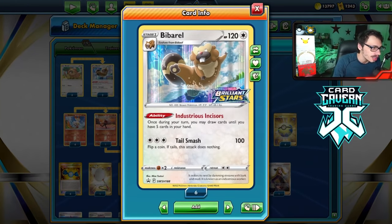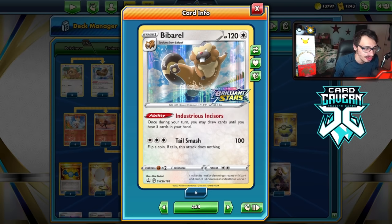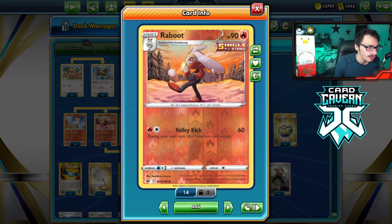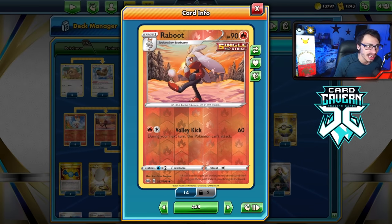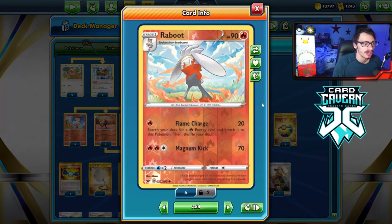I'm playing Bibarel as my draw engine over Inteleon or Cinccino. I think Bibarel complements this really well — it frees up a lot of deck space and it's a pretty consistent card in this type of deck. I am playing a split of Reboots. The main reason I'm playing the Single Strike Reboot is that it's a Single Strike Pokemon, meaning if you have a Single Strike Energy in hand you can attach it. I'm playing this Reboot with Flame Charge — if your opponent doesn't have anything, you can attach an extra energy to your Cinderace for next turn.